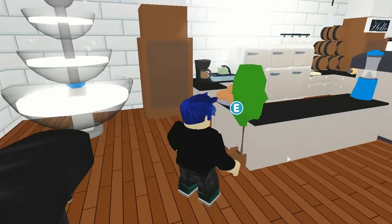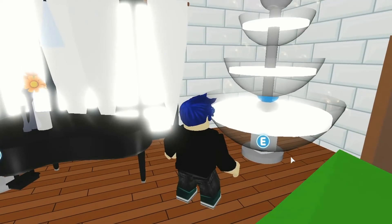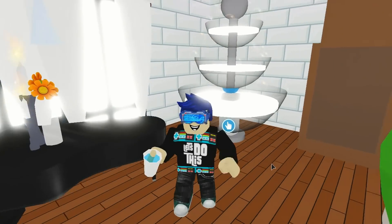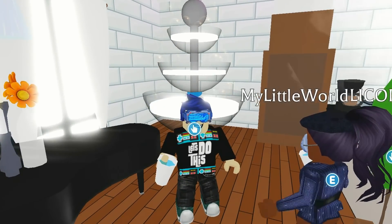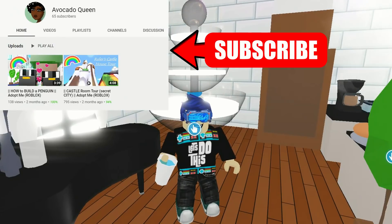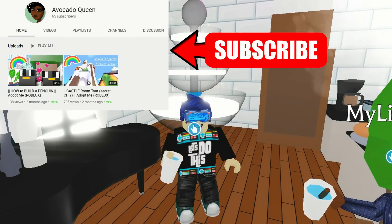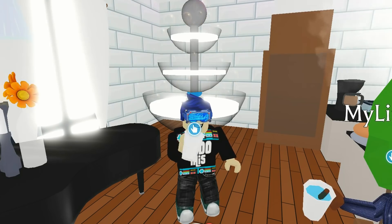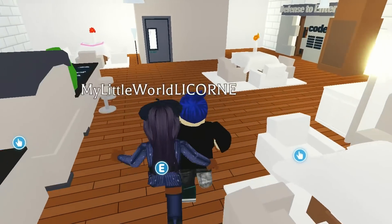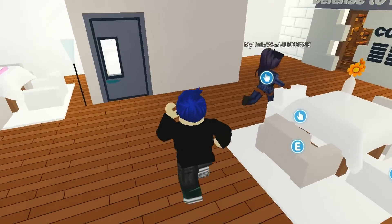This is another hack that Avocado Queen has done and I really like it - it's the water fountain. You can grab yourself a scoop of water. So you want to definitely go check out Avocado Queen's channel because I think she's got a few more hacks on there. I'll just finish off this water. Let's go check out the rest of this place because this is the castle, guys.